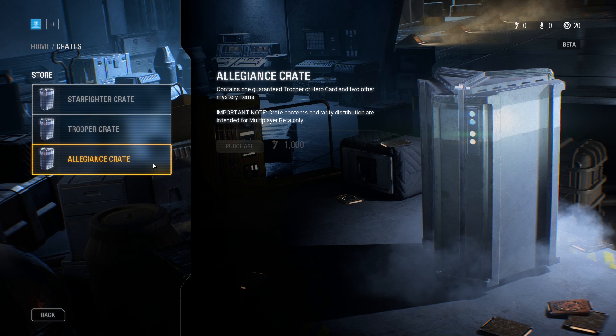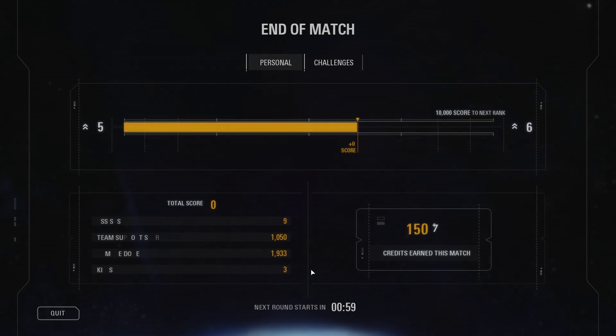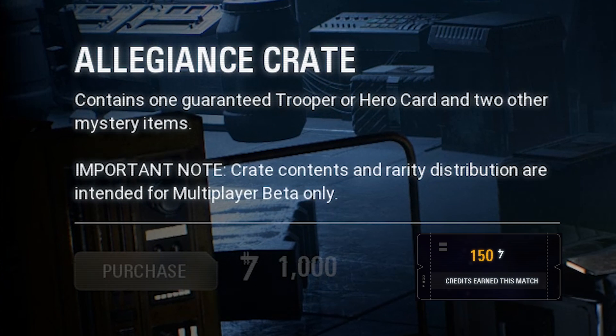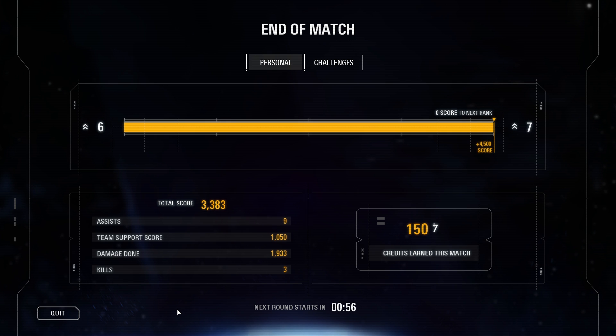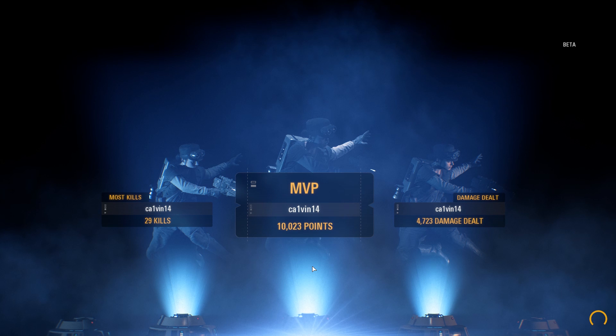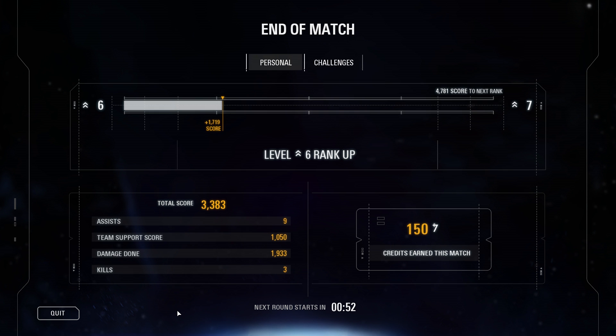Can you earn loot boxes in-game? Sure, but it's a long and painstaking process. Each match will net you an average of 150 credits. It costs 1,000 credits to buy the cheapest loot box, so that's an average of 7 matches, around 15 minutes each, just to get 1 loot box that gives you 1 guaranteed star card and 2 random items. By my calculations, you have to play almost 2 hours to be able to afford a single loot box with just in-game currency. And here's the real kicker — regardless of how well or how poorly you do in a match, everyone will get the same amount of credits. It doesn't matter if you are MVP of the game or just running around like a chicken without its head.